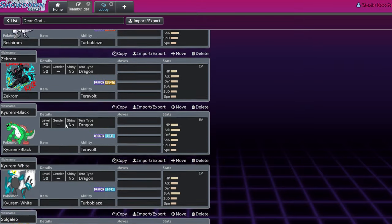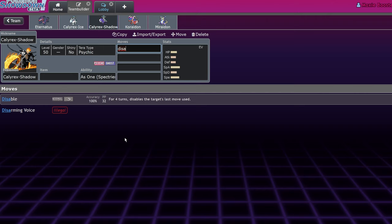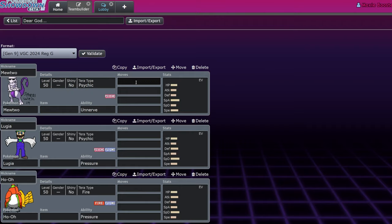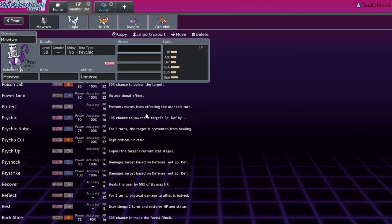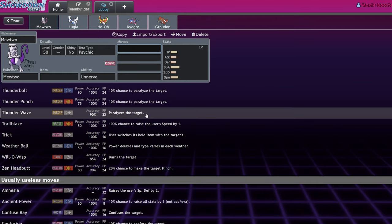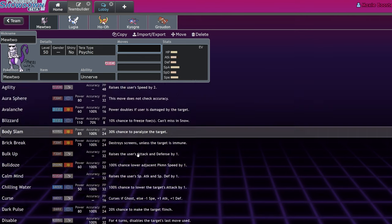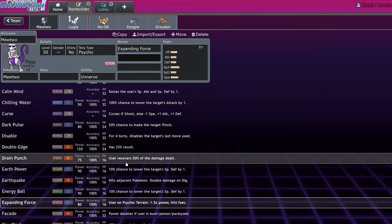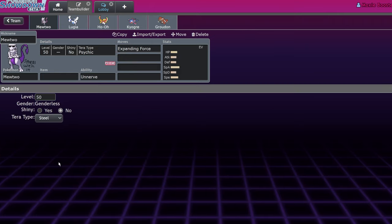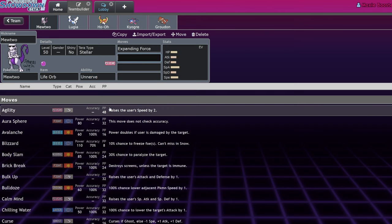They really should have given Mewtwo Neuroforce, Necrozma's old ability — just make it a coverage monster. What does Mewtwo have over Shadow Rider? Shadow Rider gets Disable too. Mewtwo's main thing is that it gets a Gen 1 move pool so it just gets every coverage move in the game. It gets Knock Off which is pretty cool. They could have given it Meteor Beam, that would have saved it.